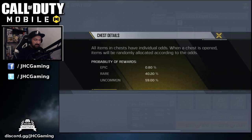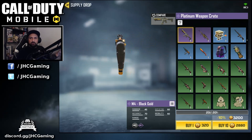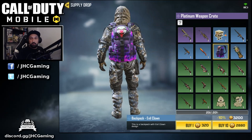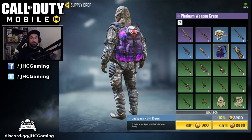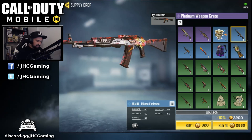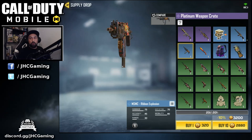At first glance it looks cool — there are six blues and the backpack, which is probably the one I want the most. Of all the rares, it's really nice. There's the evil clown that goes with the M16 you get by leveling up, and there's also the ribbon explosion ASM10 and the MSMC. The MSMC is a really good weapon.